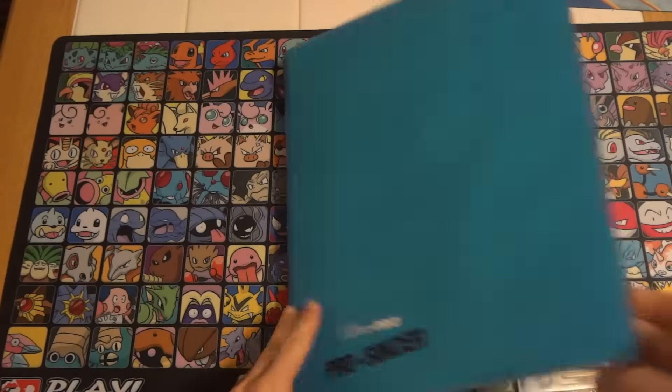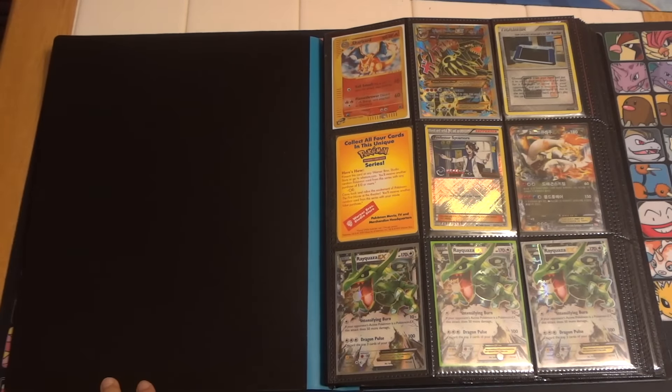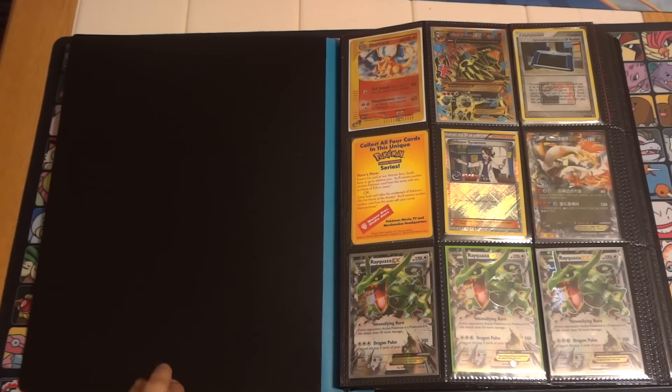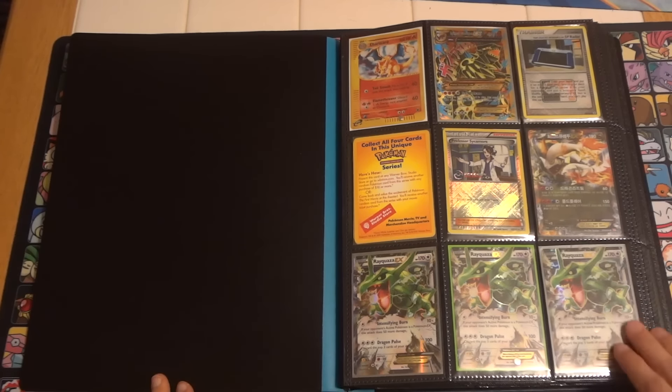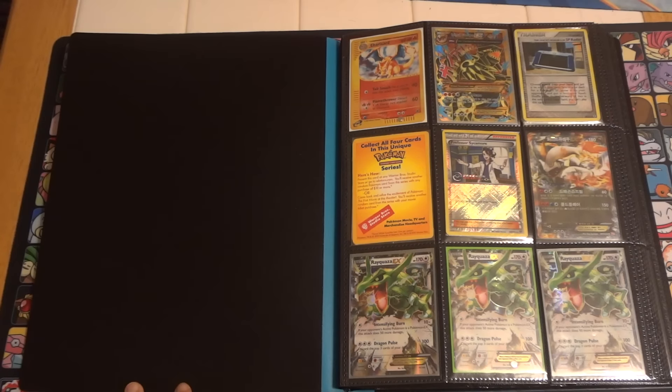And on to the ultra rare binder. I've already updated the trainers, supporters, stadiums, codes, and all of the rare reverses, holos, and all that stuff in videos last week. So if you are interested in any of that stuff, those videos should be relatively updated. This should pretty much look the same as last week — we've moved around a few different things. We've had a lot of awesome Generations pulls, so we had to make some room.